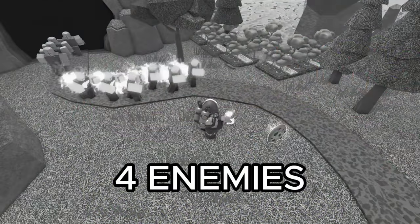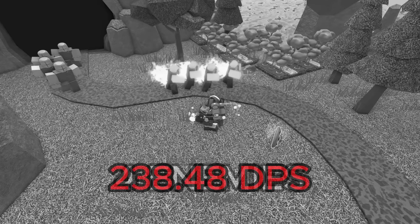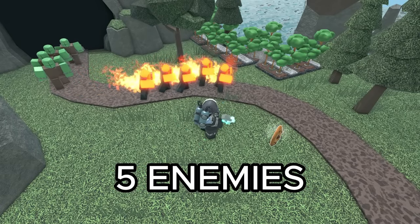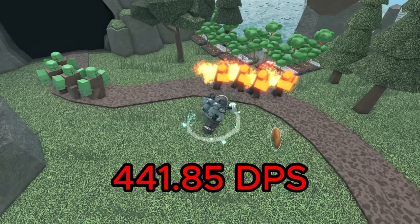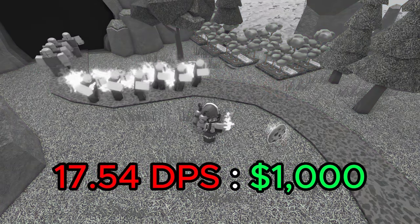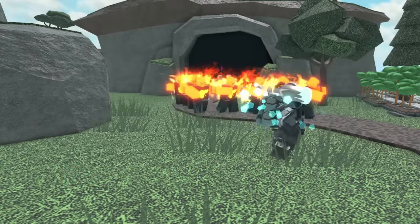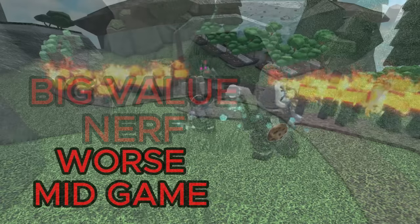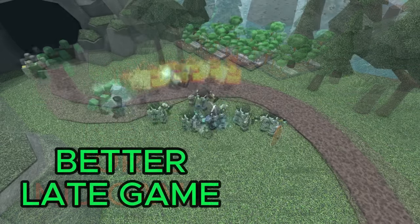But what about a crowd of enemies? The old Sledger could hit 4 enemies, letting it deal a max of 238.48 DPS. The new Sledger can hit 5 enemies, letting it deal an incredible 441.85 DPS. That gives it a value of 11.83, which is actually a decrease from the previous 17.54. To summarize, the Sledger has gotten a significant buff to its DPS, but also a big nerf to its value, meaning it'll be less effective in the mid game yet better in the late game.